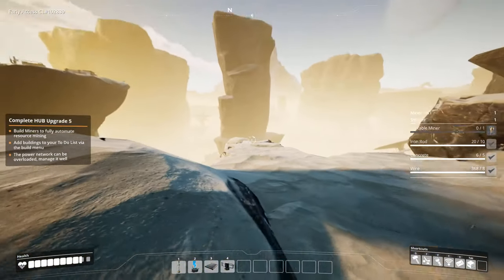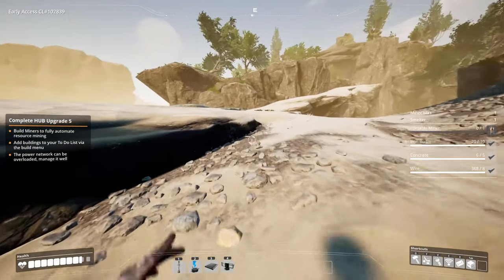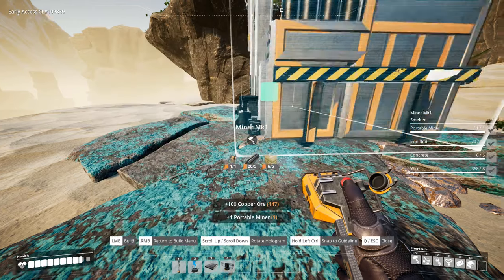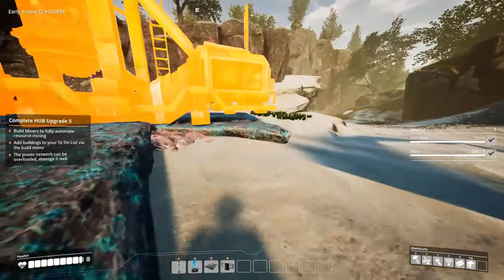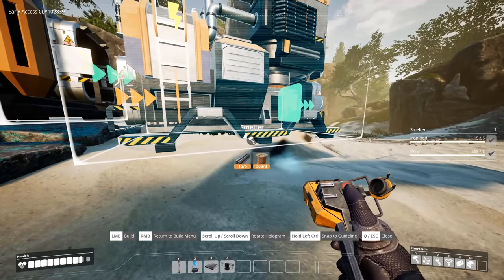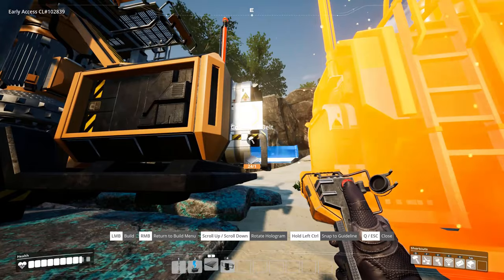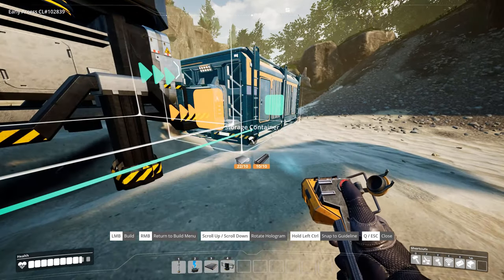Let's go to the copper ore. Oh, that's an interesting path - should be something up there I guess. Okay, again we need a miner, we need a smelter. Let's see if we can align it somewhat. Okay, we got that done and a storage box.